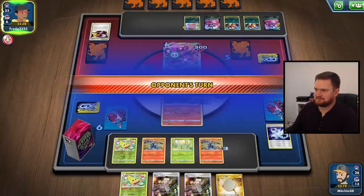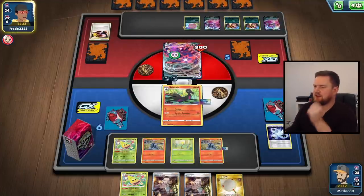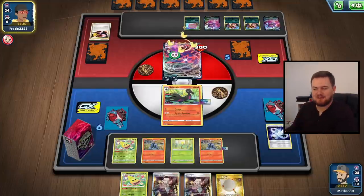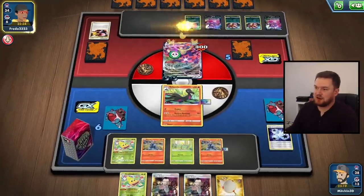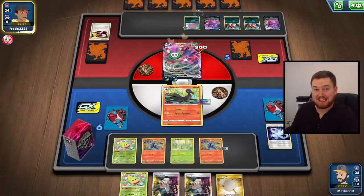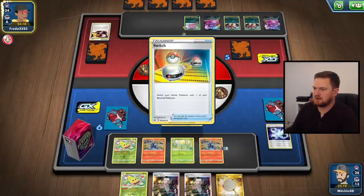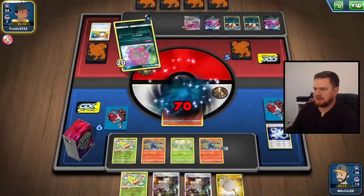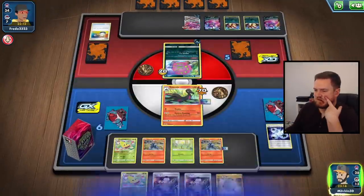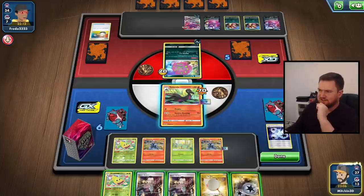They lose their burn, which sucks. We also have nothing in our hand, but our opponent doesn't know that - so they may Marnie us. That's why Marnie's not that bad of a card, right? Just as often as you lose a good hand you shuffle away a bad one. I don't know if it's as bad as sometimes people make it out to be. What are they doing? They're putting the Spiritomb in the active - Anguish Cry is not going to knock me out. Topdecking that Twin Energy gives us an interesting idea - I think we have to Boss this Eternatus up and knock it out.